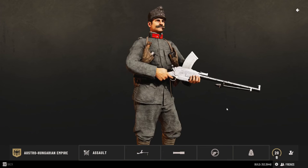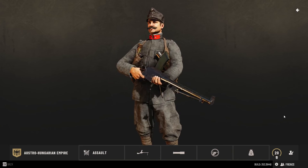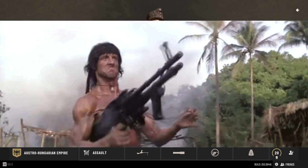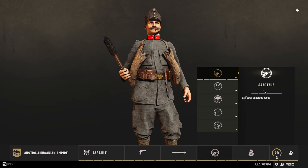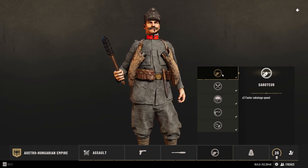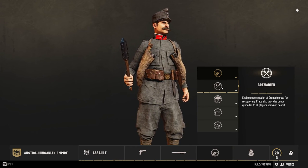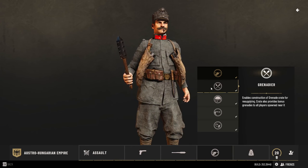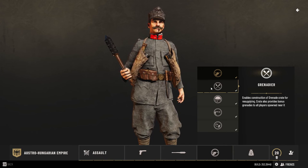However, they are limited to two per team. If you're using them, don't forget that they are also for suppressing enemies and not just for racking up kills. Lastly, you unlock the Carcano from the other side. For skills, you start with the Saboteur, which makes you quicker at destroying barbed wire, spawn points, etc. Then we go to Grenadier, which allows you to build grenade crates so you can resupply your grenades — it also provides bonuses for your teammates. That's my favorite skill.